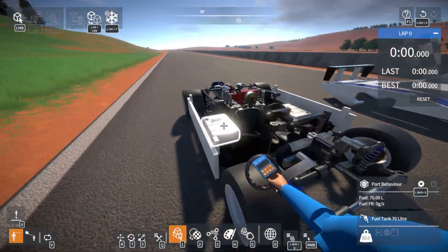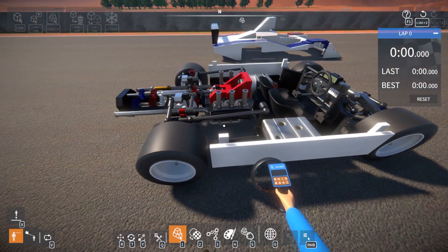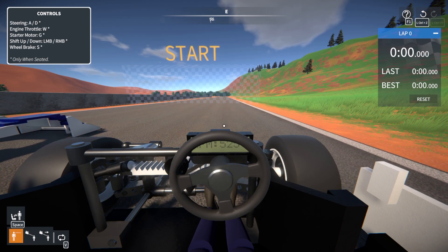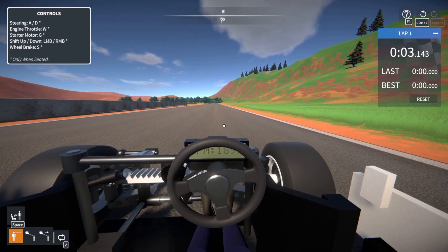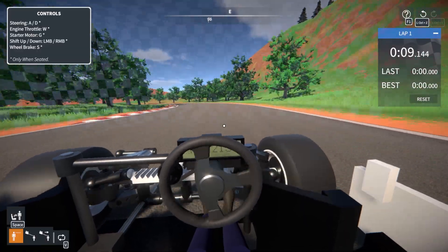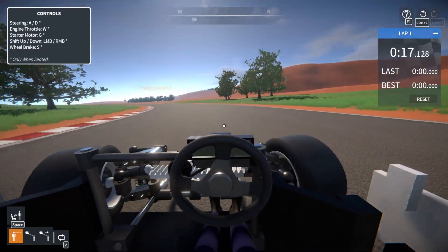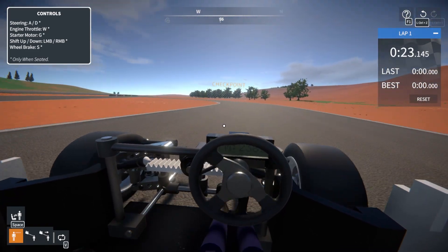Oh my goodness, listen to that — this sounds like a car! Let's see what the gears are here. Left mouse button, right mouse button. I don't know what gear I'm in. We're going to hit W. Ooh — shifting! This is awesome. Turning is not good. Downshift. This is awesome.